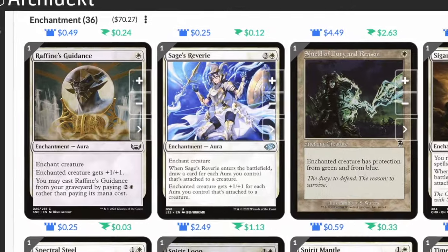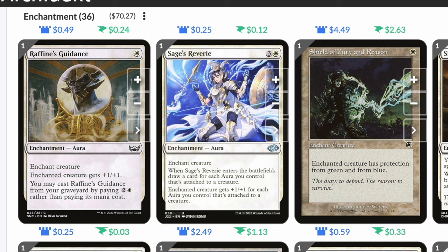Raphael's Guidance: single white enchantment aura. Enchanted creature gets plus one plus one. You may cast it from your graveyard by paying two and a white rather than its mana cost. Sage's Reverie: three and a white, when it enters the battlefield draw a card for each aura you control that's attached to a creature. Enchanted creature gets plus one plus one for each aura attached to it.